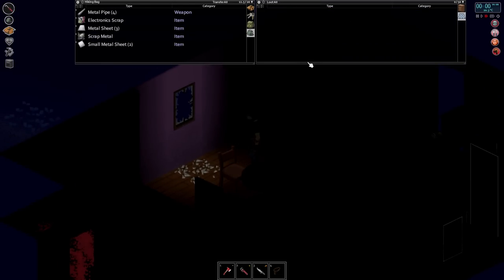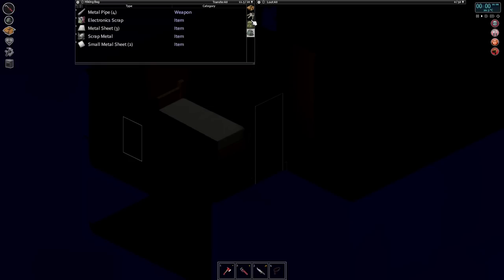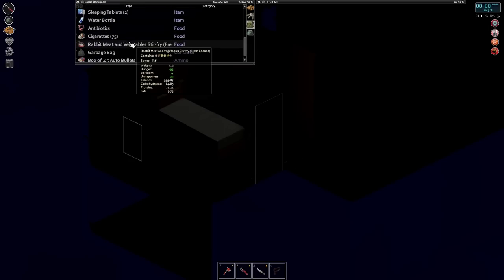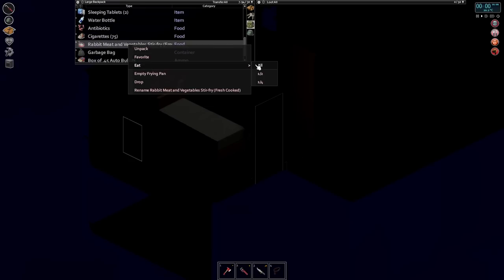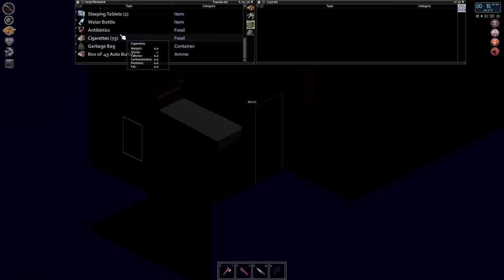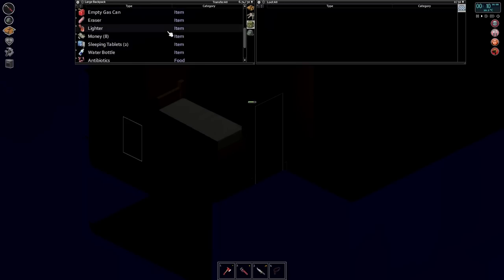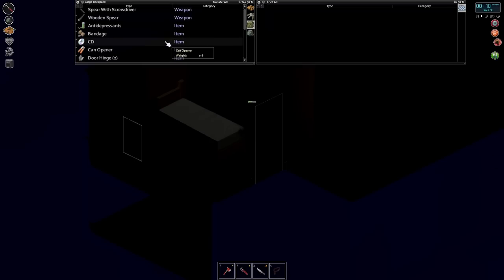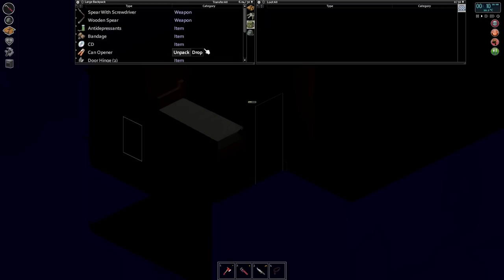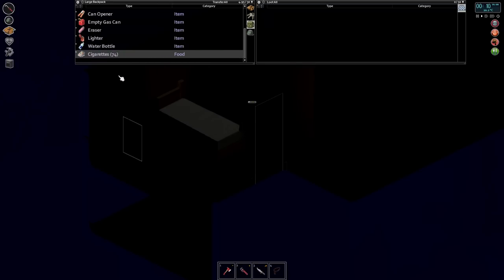There we go — yeah, lots of metal sheets. That's great. We are hungry — let's eat some of our stir fry. Transfer some of these items over to our bag so we don't need to be carrying all this stuff in our backpack. And a cigarette — we need a cigarette as well. I will see you all in the morning.